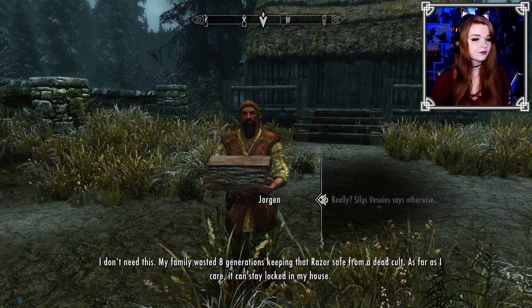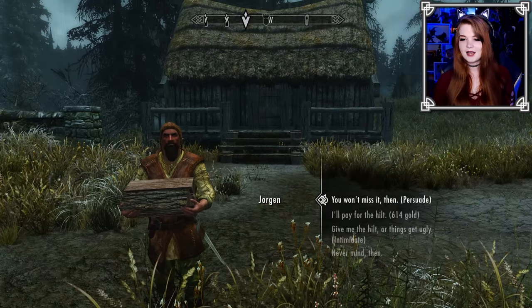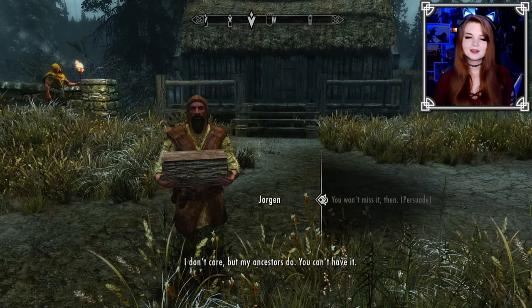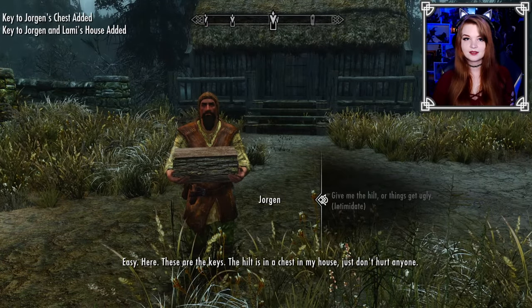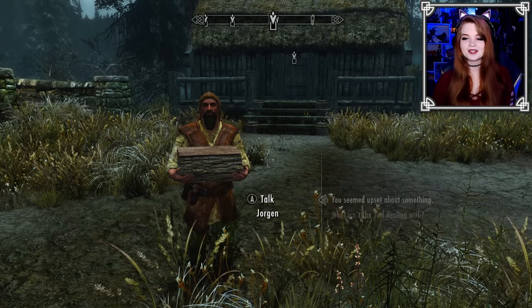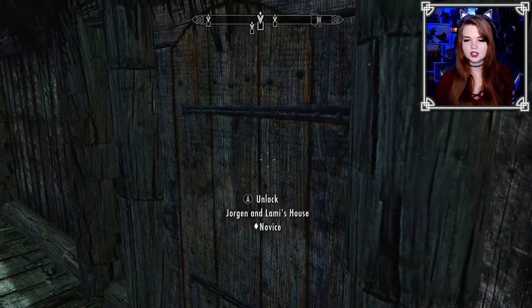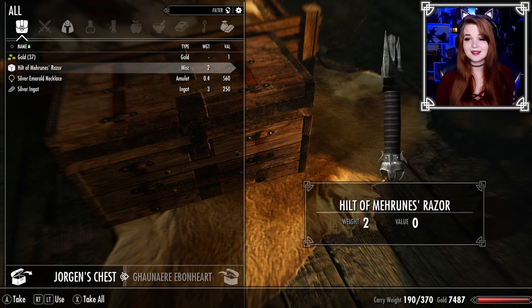I could try to persuade him. 'Give me the hilt or things get ugly.' And he just hands it over — I guess with our dragon armor we're scary enough. 'The hilt is in a chest in my house. Just don't hurt anyone.' I'm surprised that actually worked. He gave us the whole key to the house — very trusting, or just that scared. There is the hilt. I love Mehrunes' Razor; it is so pretty.